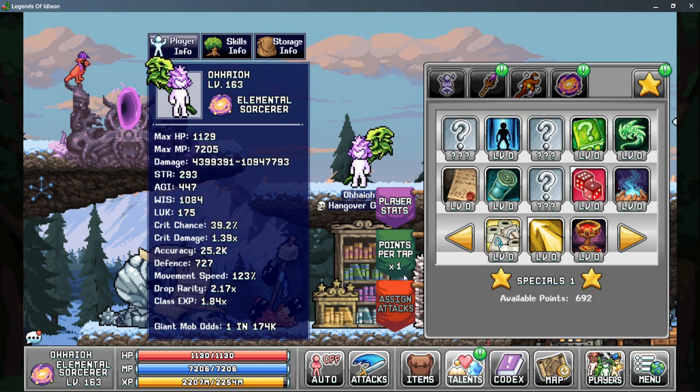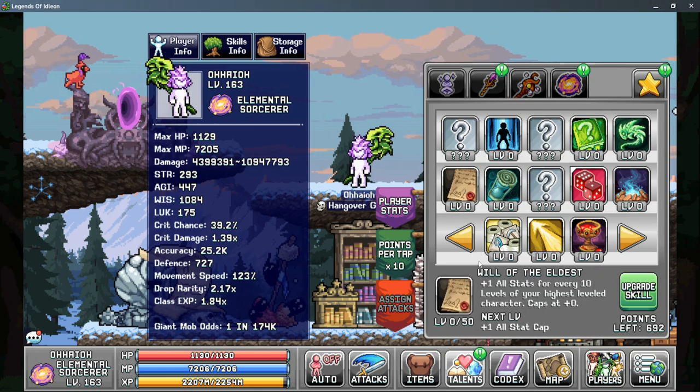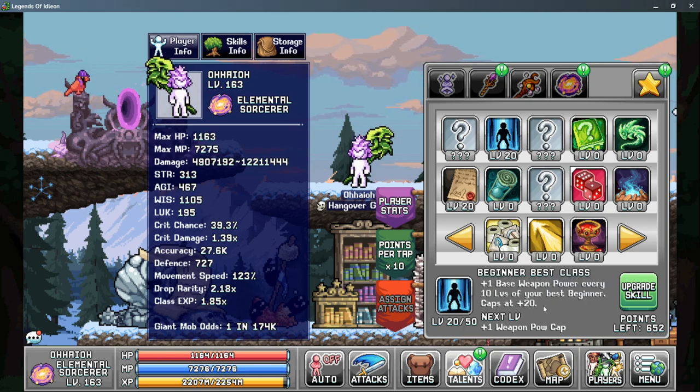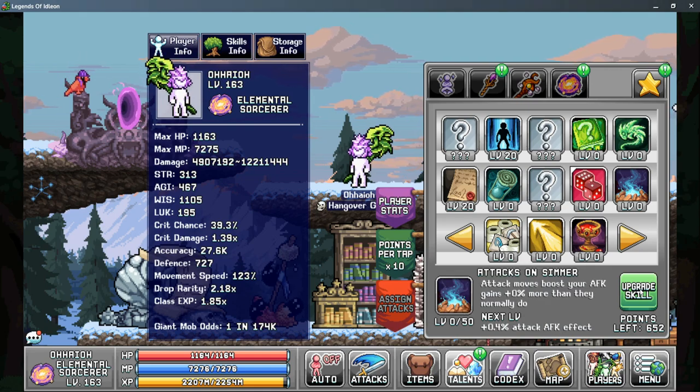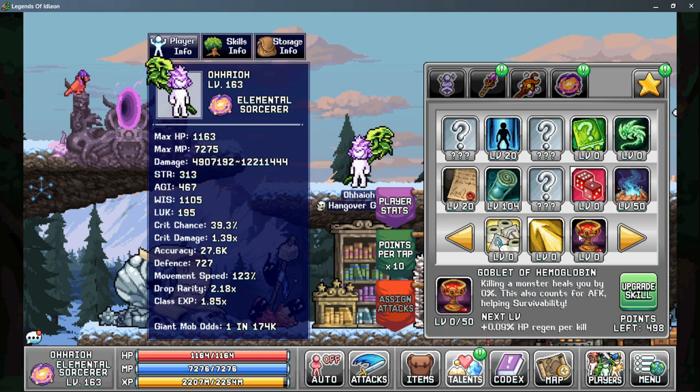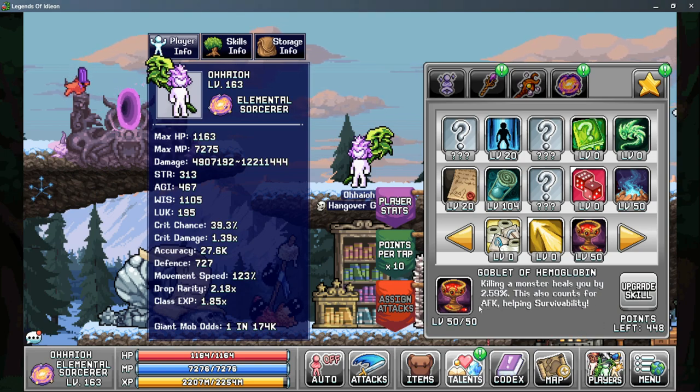Our next section is our Star Talents tab. Your first priority should always be putting points into Will of the Eldest and the Beginner Best Class. I usually put about 20 points in these, as my highest classes are just under level 200. If your classes are not this high of a level, you should put fewer points into these talents, as it does cap based on your highest level classes. From there, I always put points into Attacks on Simmer for more AFK gains. Tick Tock is very similar for more AFK gains. I also like putting points into Goblet of the Hemoglobin, as this can really help my survivability and reduce my food consumption. There is one more talent worth mentioning on this tab — it's called Stonks, and it will allow you to gain more free special talent points. You can put 30 points into this talent and gain 48 star talent points back, but anything over 30 points in this is not very useful.